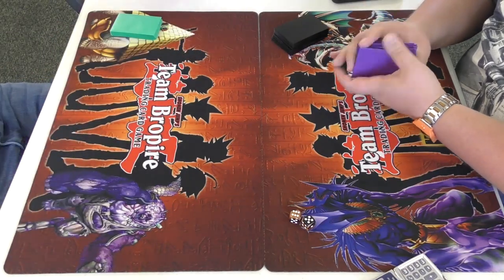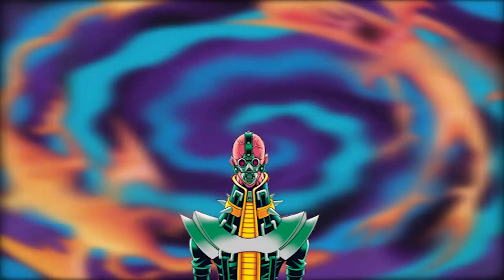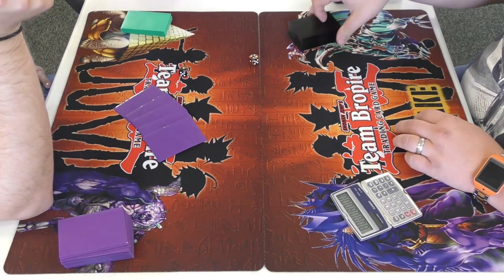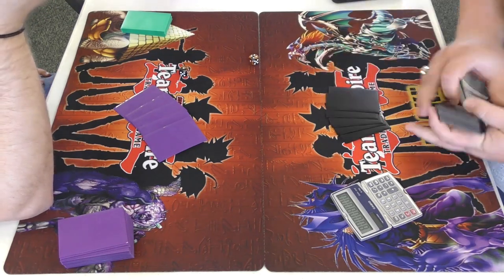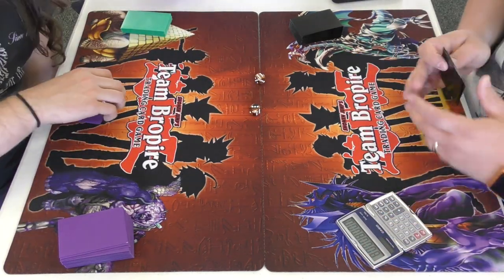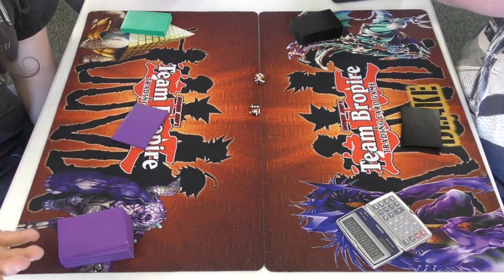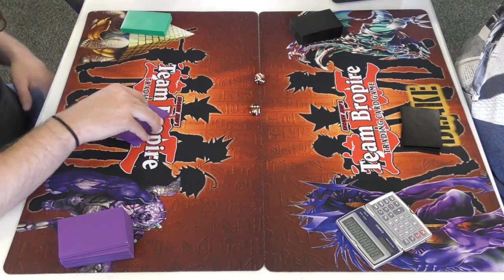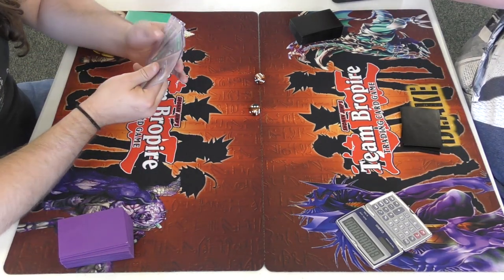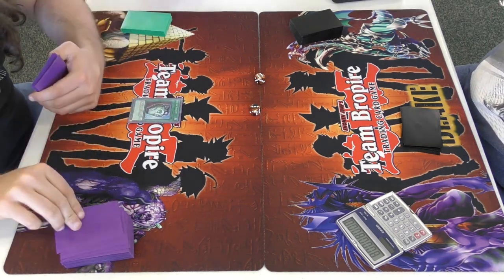What's up guys, once again we're going to be showing my Side Frames versus Blake's Blue Eyes. Blake rolls a five and I roll a nine, so I opt to go first. I open up a Card Car D to go plus one. I have all this stopping power — it's a lot of fun playing Side Frames, it really is.